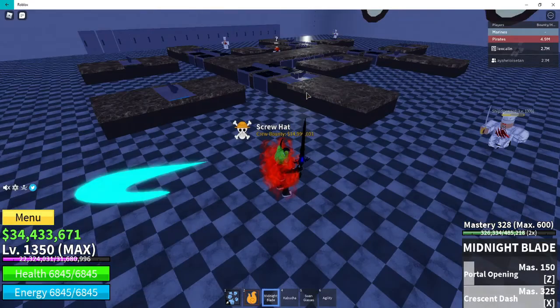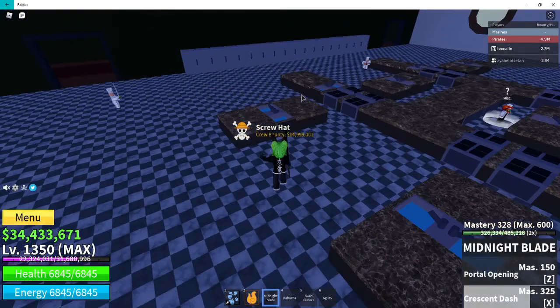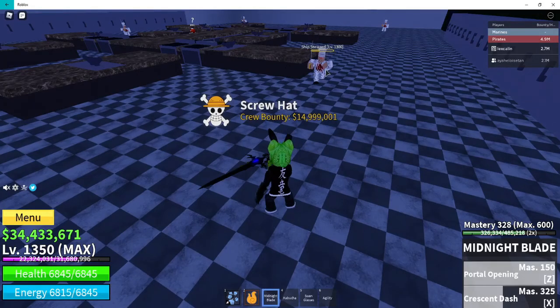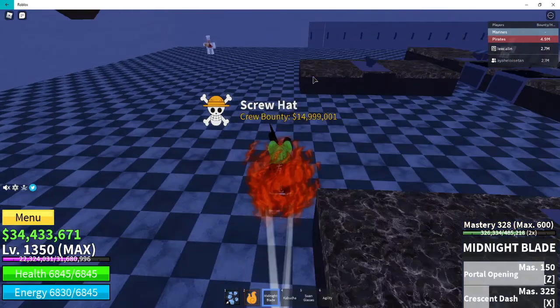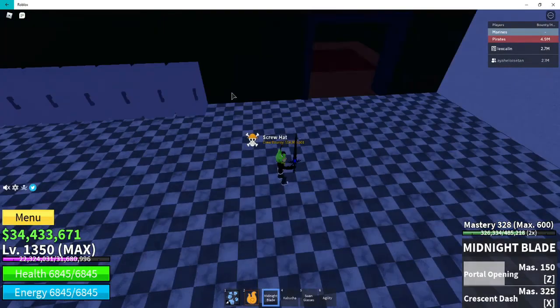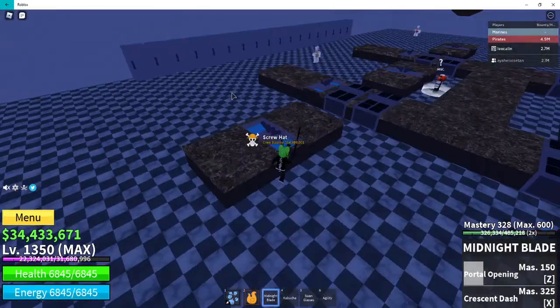I really like the effect when I use the skill for this blade — that circle thing, and the sound, and then that effect when it's about to throw the NPC away.